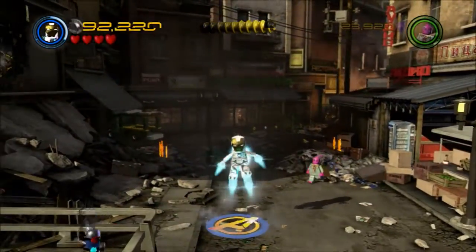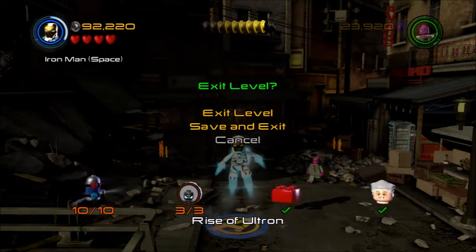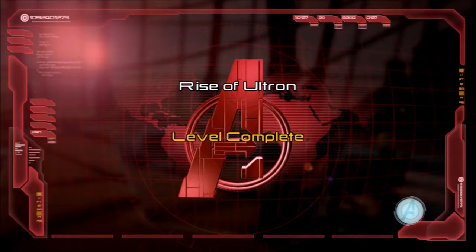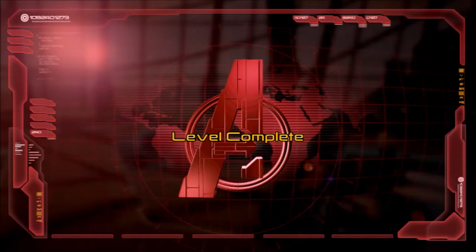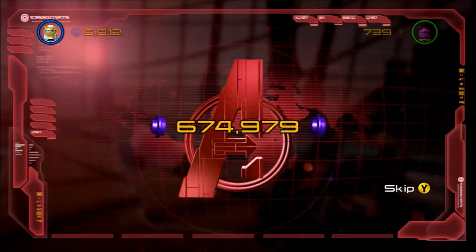And that gives us the tenth and final minikit that we were missing, so we can go ahead and bounce out of the level now. We can look at doing the real damage, which is starting the final level of the story mode, the Ultron Undone level.